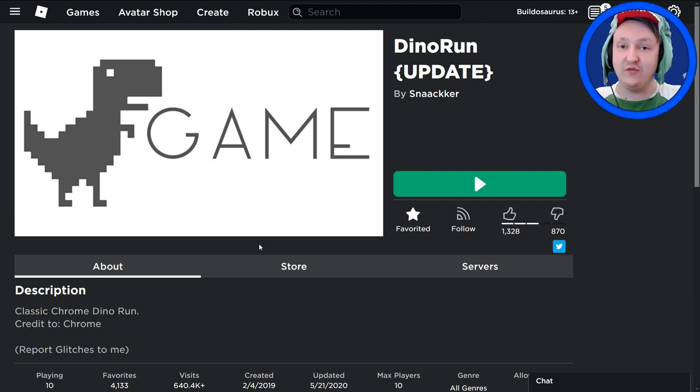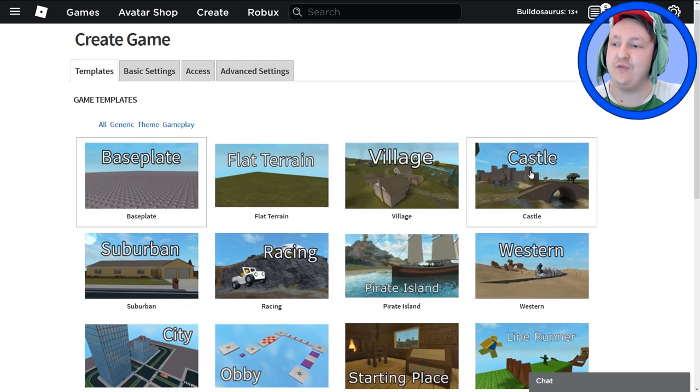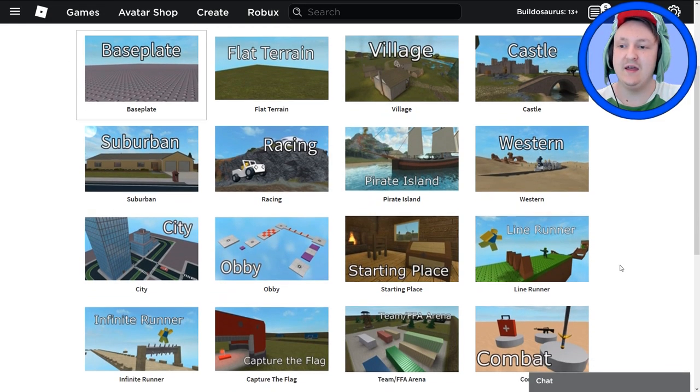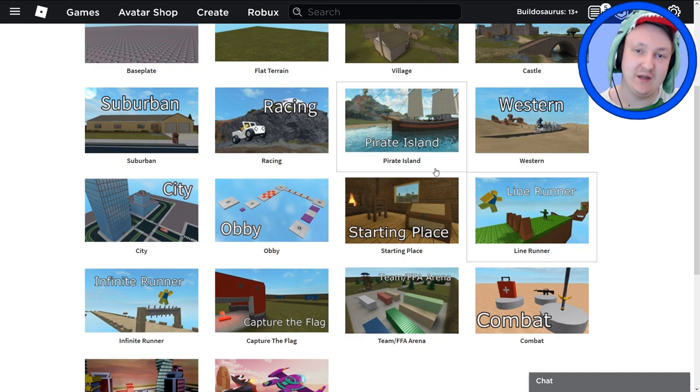If you go to Roblox, all you have to do to get that game we just played is go to Create, Create New Game, and there you have all the free games you can make. It's exactly this one - a free game just like this. It's like taking any of these and just uploading them to Roblox. It's not the dino game.